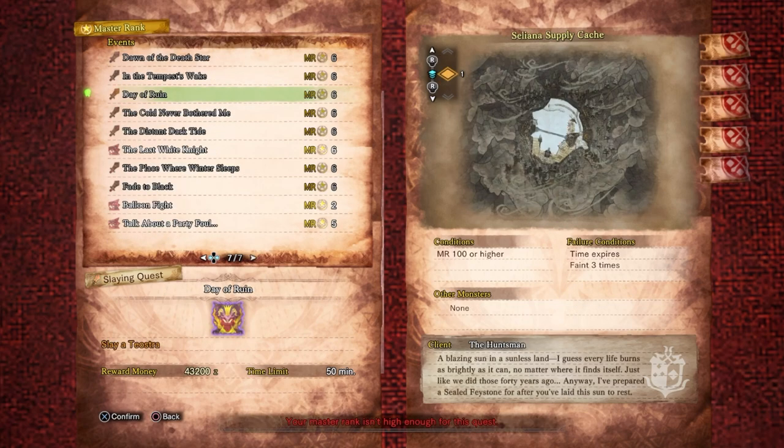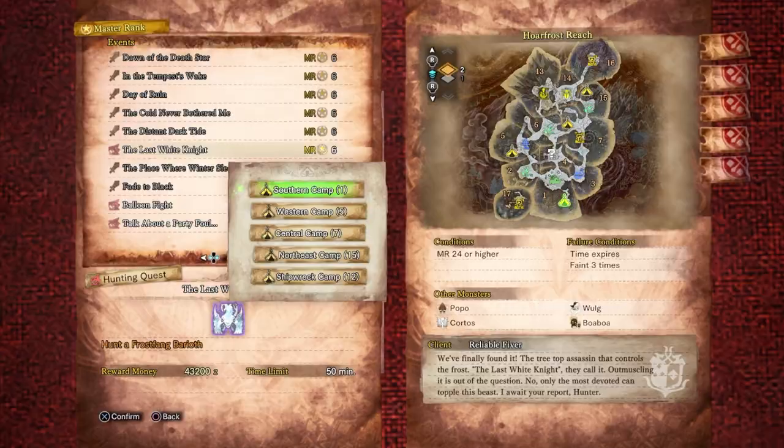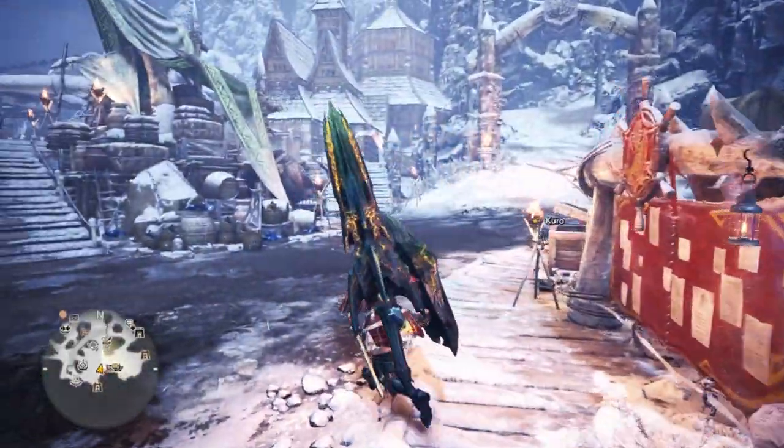What we're doing today is the quest called 'The Last White Knight.' I'm trying to get Frost Fang's lance and some amazing armor pieces. I'm very nervous — I remember him being difficult. I'm new to the lance, so wish me luck. The reward is 43,200 zenny. They call it the treetop assassin that controls the frost — only the most devoted can topple this beast.